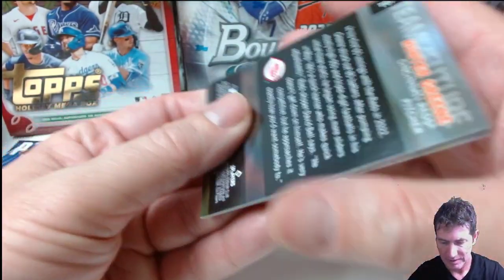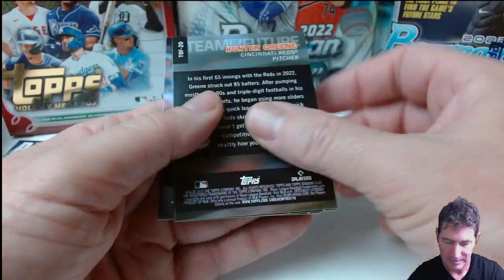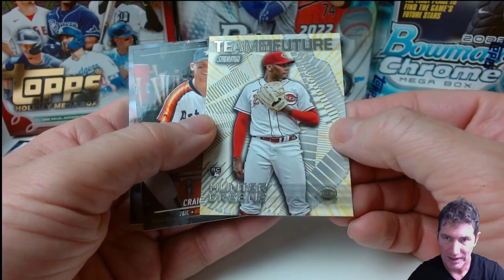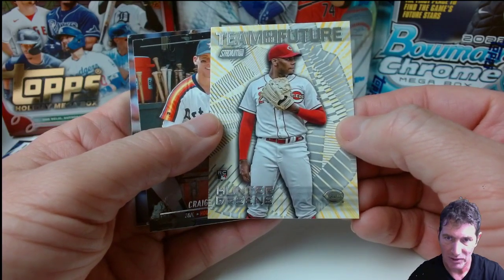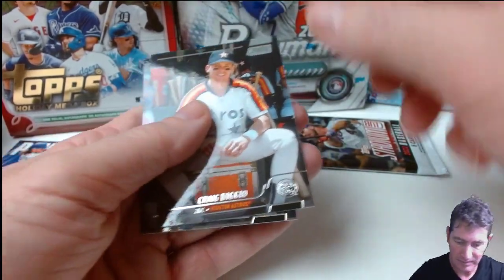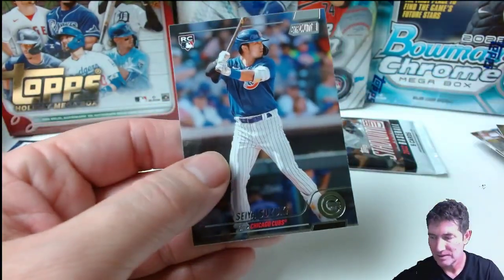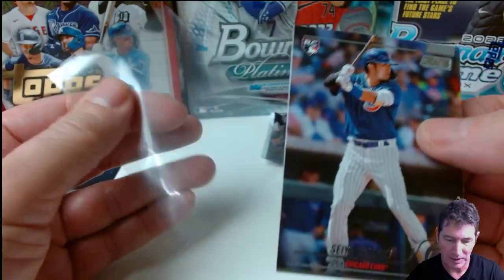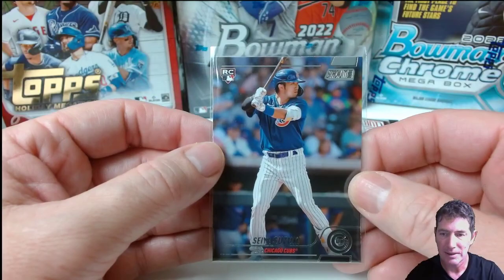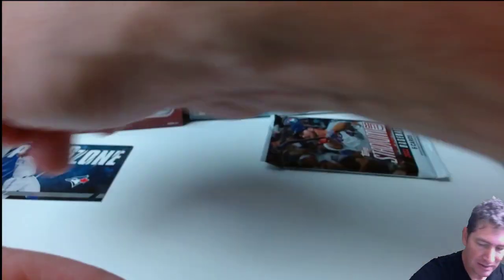Wheeler. Elise Robert. Hunter Green — it's a Hunter Green box. Nice insert right there. Craig Biggio. And a Seiya Suzuki — nice one. I like these rookie cards, man. I'm going to have to probably end up buying me a Julio rookie one of these, if I can find a decent one out there. Last pack.